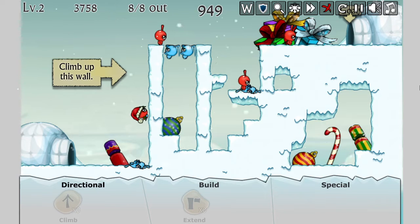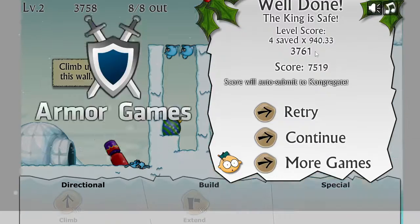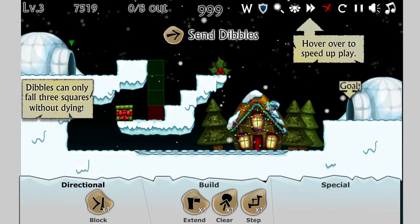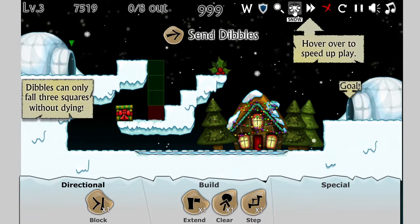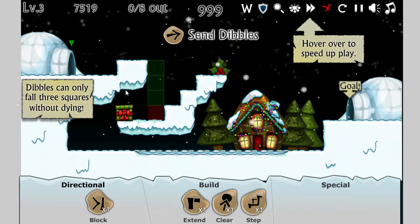Alright, king's coming. Can I not fast forward faster than this? I thought I had fast on. Oh — it only lasts for so long and then it turns itself off. Interesting. Let's do one more level to see what sorts of things are going to layer in. This time we've got block, extend, clear, and step. Hover over to speed up play — you just hover over it to speed up the play. That's why — every time I pulled my mouse off of it, it slowed back down.